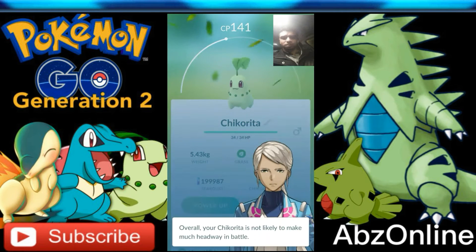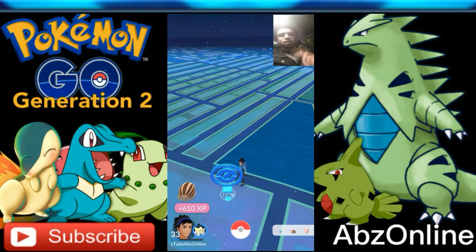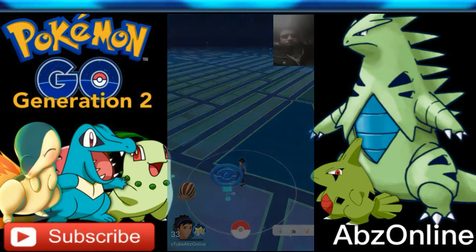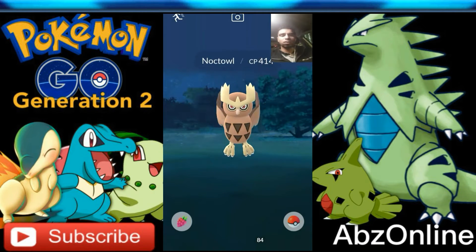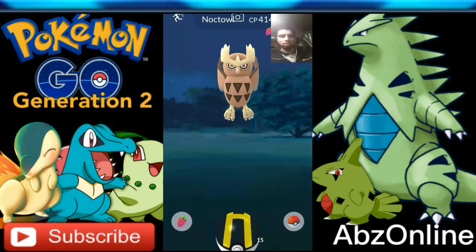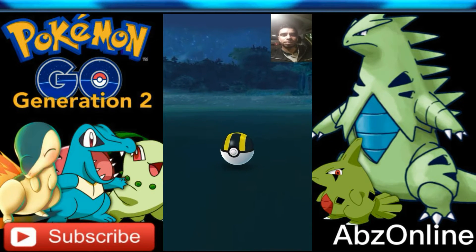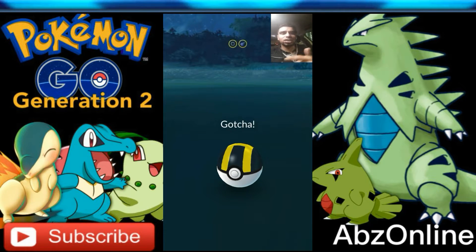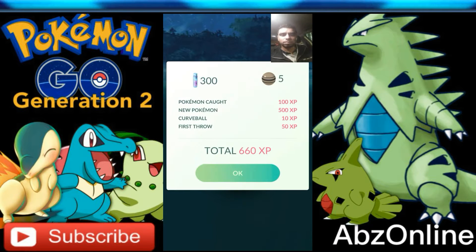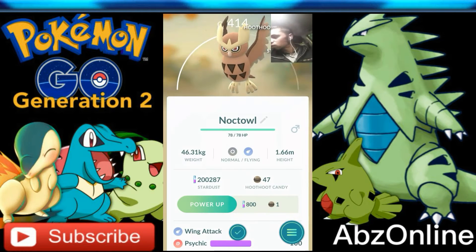I'll just check the IVs — it's got the worst IVs, but anyway, that's a new addition to the Pokedex. Hopefully you'll see a few more tonight. Now I've come across a Noctowl — this is my first Noctowl. I'm gonna raspberry and ultra ball it just to get it into the Pokedex. I got a good shot there. That's a new addition caught to the Pokedex. I'm making very good progress on the Gen 2 Pokemon.